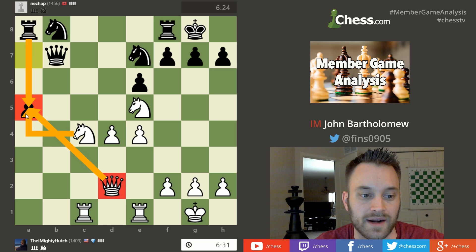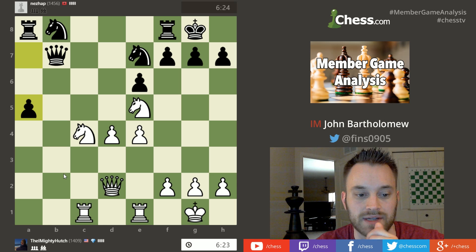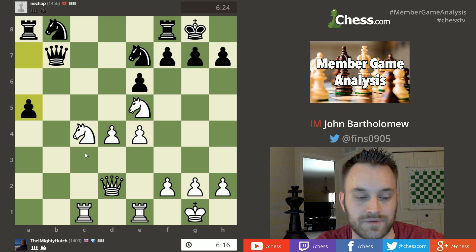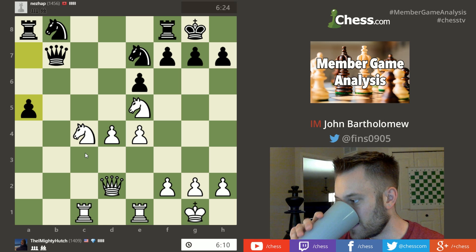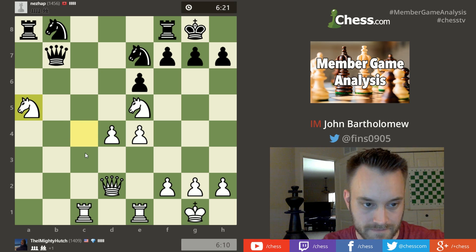He should absolutely take that pawn. Probably wants to spend a little time verifying he can — that's always good to do; you never want to assume your opponent has just blundered, always double-check things yourself. But that pawn is there for the taking. And he does take it — great. Let's see if black notices that white's queen is defending the knight; I think black does, because otherwise black probably would have taken the knight by now.